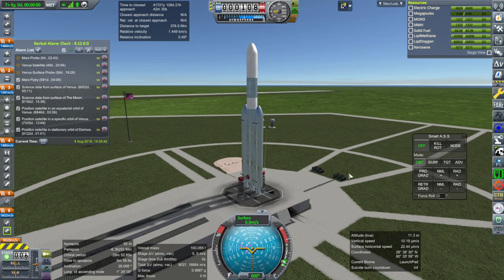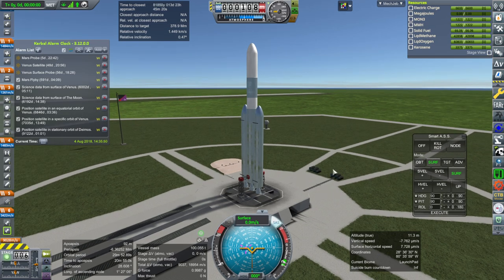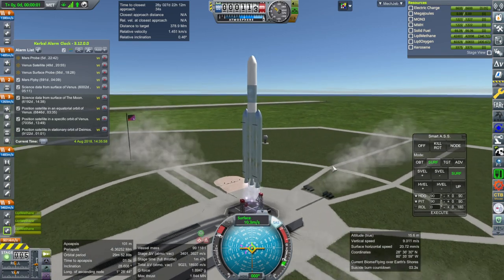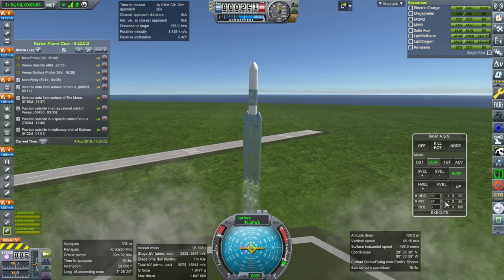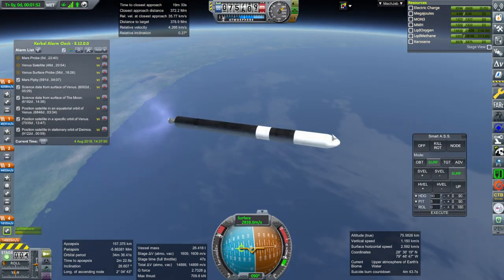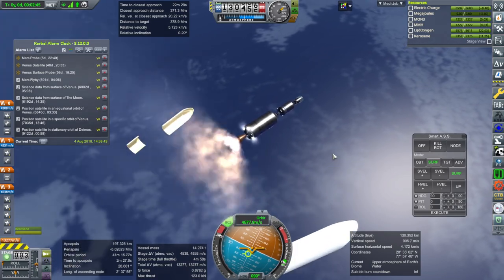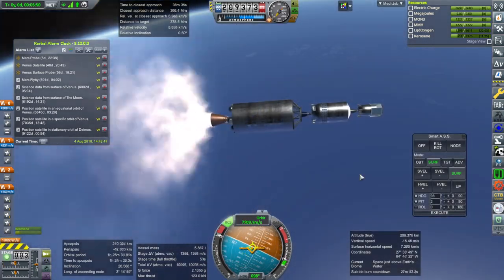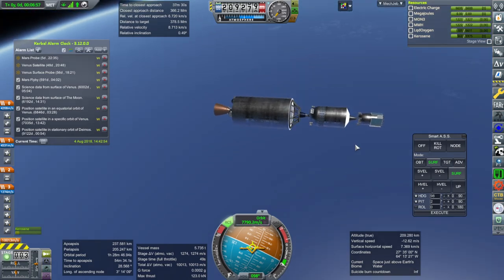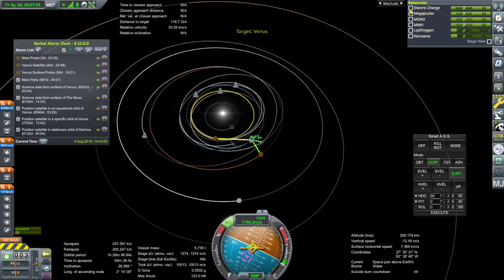Last launch before we go into mission management mode — this is satellite number two. We'll light all three engines at the same time; I think that worked out just fine last time. Throttle up, SAS on, and ignition. Launch — I like the thrust-to-weight ratio. Booster set — that's vigorous. No spin this time after booster decoupling. Ignition of the second stage, turning RCS on anyway. Shutdown — 237 by 205, 1,274 meters per second left, 10,000 meters per second overall. Seems like it ought to be enough.